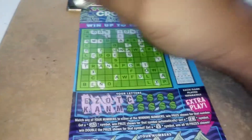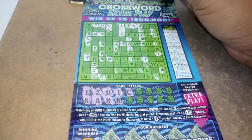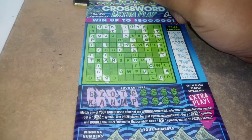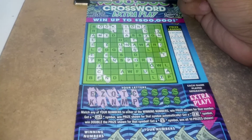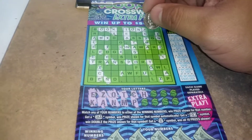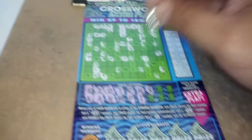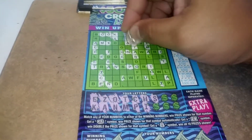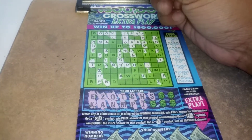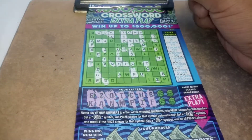A C. There's a C. A D, an L, or an R. A P. H. We already got two words. Let's get some more — R, I, S. We're missing a G as well. Come on, baby. An F. Two Fs.